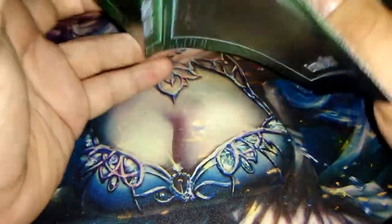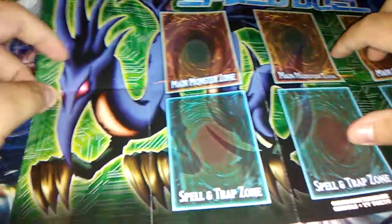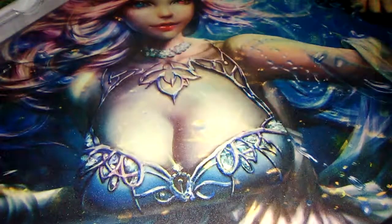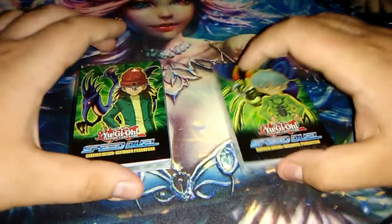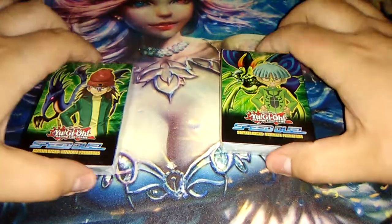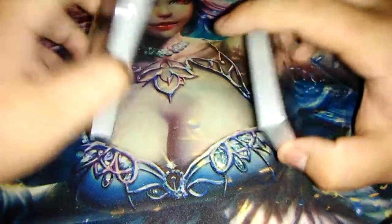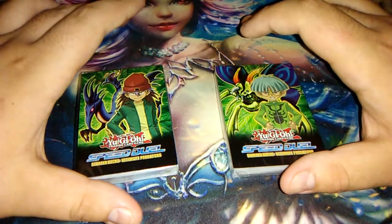There's not really a rulebook. Looking at the mat real quick, we got Perfectly Ultimate Great Moth on one side, and on the other side we got Serpent Night Dragon or something like that. They put the rules on the back of the mat this time, which is kind of cool. No mini boxes this time either — they went back to the typical saran wrap like they do for regular starter decks. I'm a little disappointed with that; I did like the little boxes they did for the first ones.